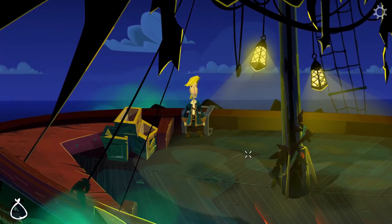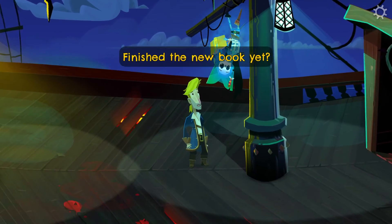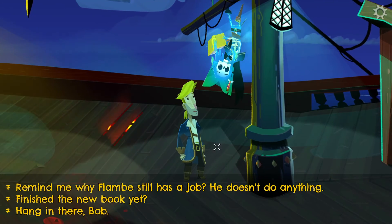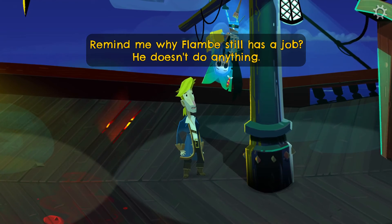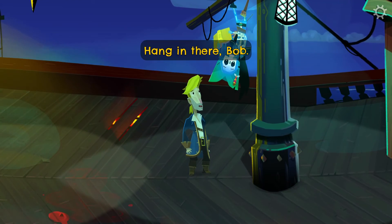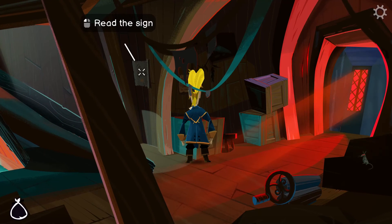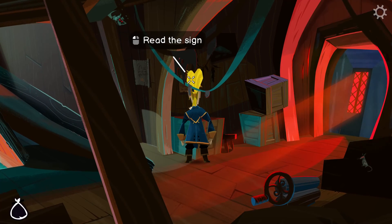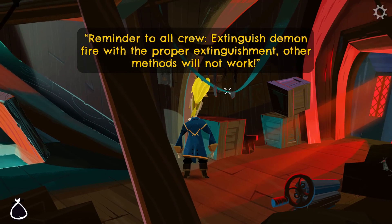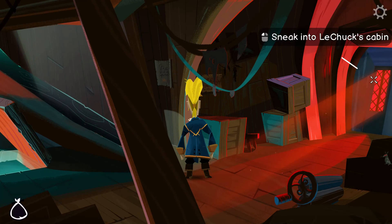Even though it's probably crazy to go here after everything else — why do I get the feeling that may be foreshadowing? Remind me why Flambe still has a job — he doesn't do anything. He's handy to have around when we have to fix things below the waterline at night. And yeah, there's that subtle hint. These open-plan offices are all the rage now. Reminder to all crew: extinguish demon fire with the proper extinguishment — other methods will not work. And that being another subtle hint about how to get a fire that'll work to get past that one puzzle.